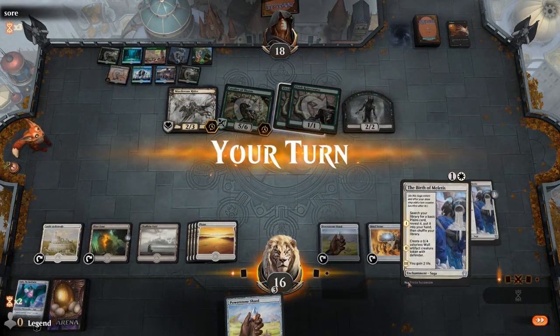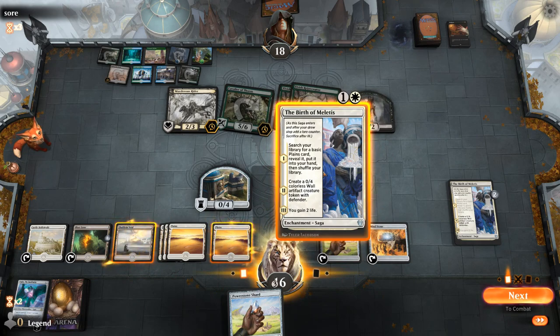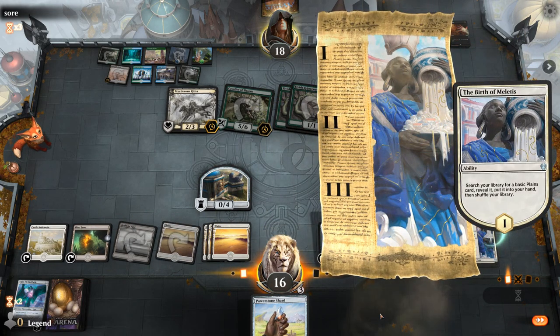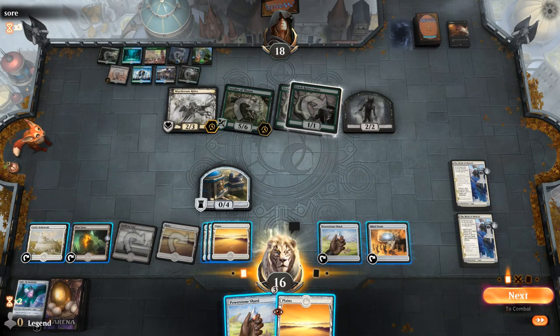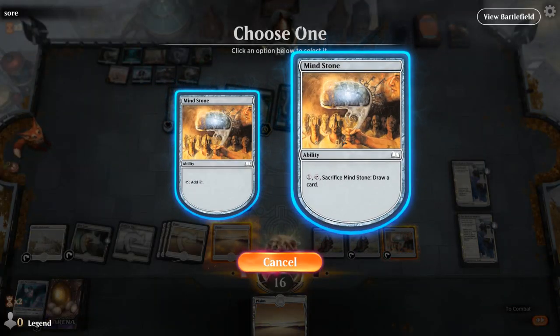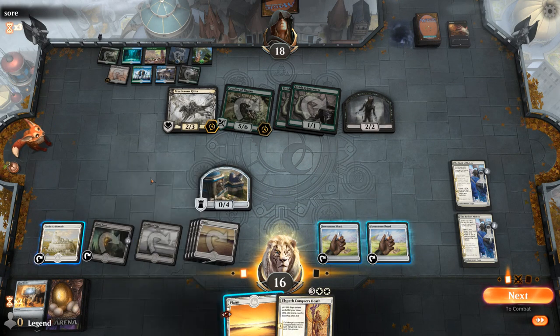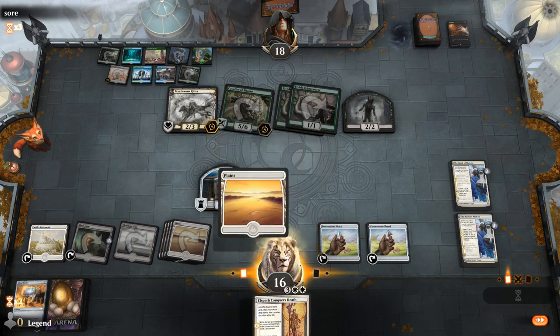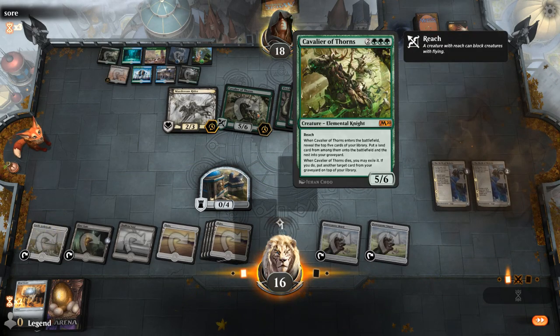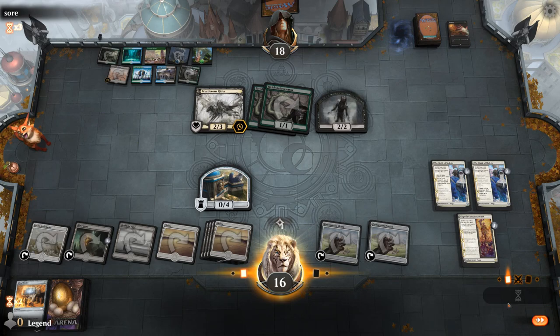There's another Field of the Dead, so we're under a bit of pressure. We do have a lot of mana thanks to the Powerstone Shards. I guess I will Birth before drawing with Mind Stone. I did not mean to tap my plains there — I needed it for potentially using Castle — but I guess it worked out. I can use Conqueror's Death on the Cavalier, which exiles it so they don't even get a card back from the graveyard, and we'll eventually get back our Ugin. That was a fantastic top deck.